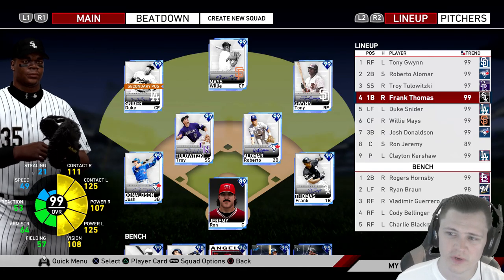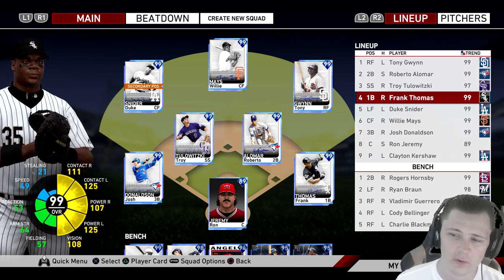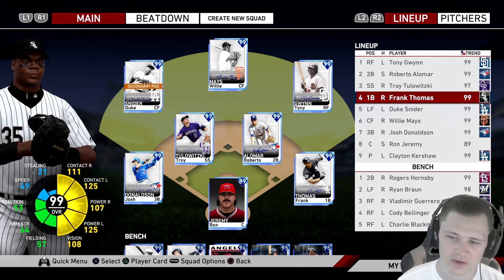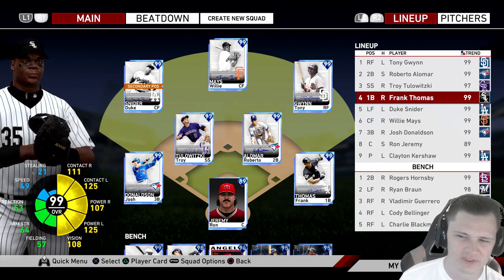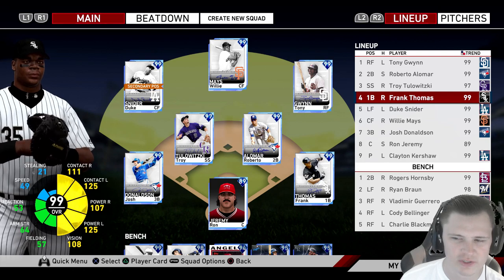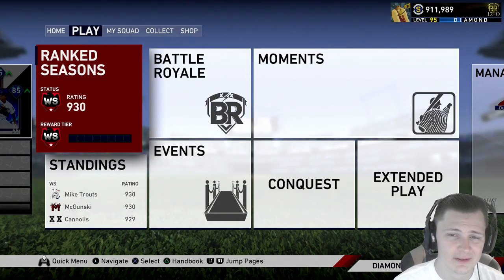For this video we're going to have Tony Gwynn leading off, Alomar hitting second, Tulewitzki hitting in the three hole, Frank Thomas hitting fourth, Duke Snider fifth, Willie Mays sixth, Josh Donaldson, and then our cap Ron Jeremy behind home plate. In a more traditional setting Tulewitzki would be hitting around sixth or seventh. We are currently rated 930, hopefully we end up playing on Legend difficulty so you can see how well he does at the highest tier of gameplay.